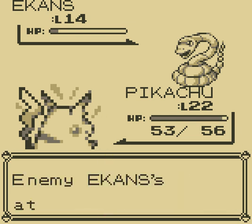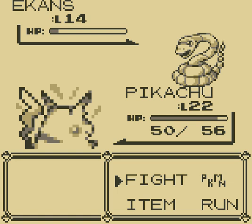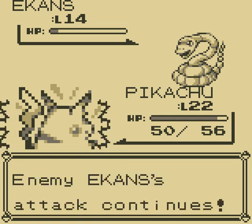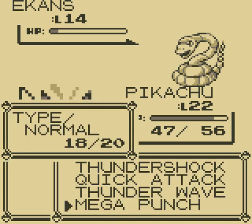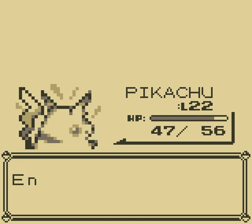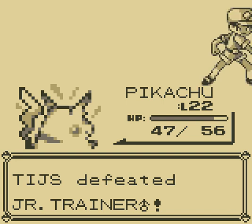Later on in the game there will be a huge shop in an upcoming city where we can buy evolution stones, except for the Moonstone. The Moonstone is very rare and cannot be bought at a shop. But the other stones will be available, because later on in an upcoming city we'll be able to evolve Pikachu.